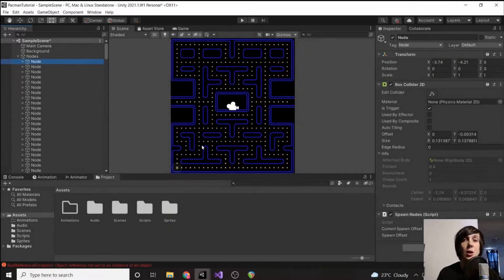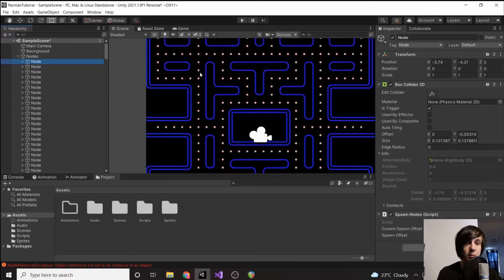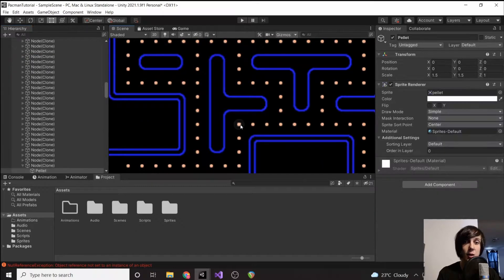Now that we have all of our nodes, each node is going to need to know what direction Pac-Man or the ghosts are allowed to move in when they get there. For example, this node right here — we can move right and we can move down, we can't move left or up or we would touch a wall. So we need to create a script that is going to handle all of that.